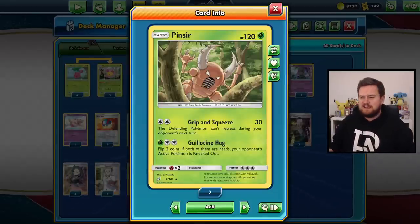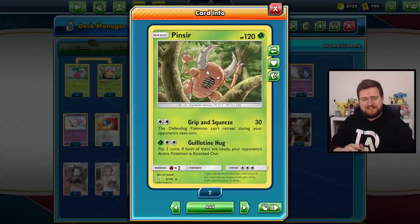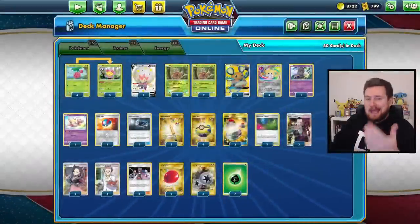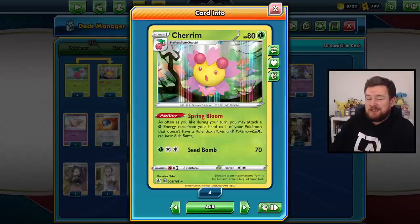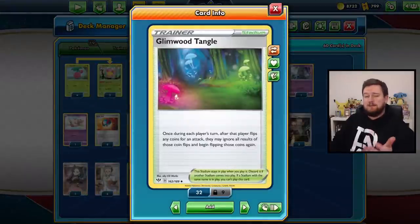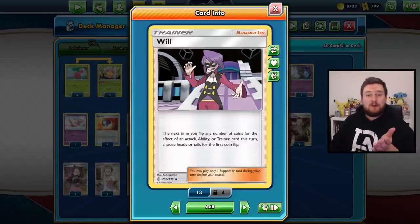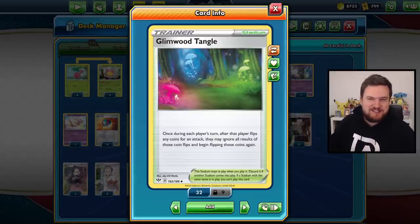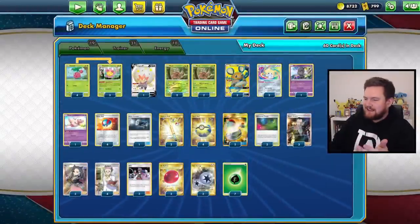Perhaps you could comment down below — is it Guillotine or Guillotine? Good luck describing that in just text. That's the name of the attack for Pinsir, a really, really decent attack, which for one grass and two colorless energy means that if we flip two coins and both are heads, our opponent's active Pokemon is instantly knocked out. We just need to make sure we're flipping those coins and getting heads as often as possible. We're going to power up our Pinsir using Cherim and Spring Bloom, which allows you to get as many grass energies onto your Pinsir as you'd like, as long as they are in your hand. Then we're going to use cards like Glimwood Tangle and the supporter card Will to try and guarantee that double heads coin flip. Theoretically, if we play Will and have Glimwood Tangle in play, we have an over 75% chance of instantly knocking out our opponent's Pokemon, but it's not going to happen every time. We have to do our very best to try and get it to happen as frequently as possible.